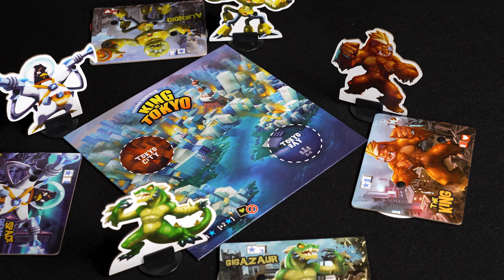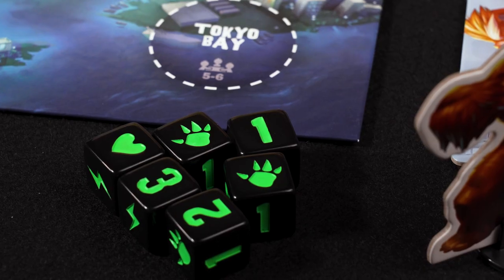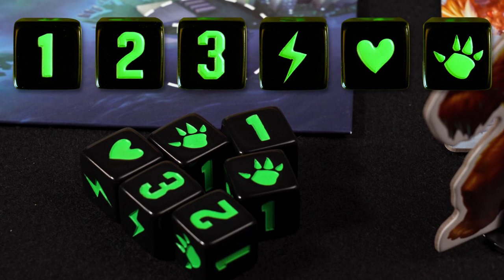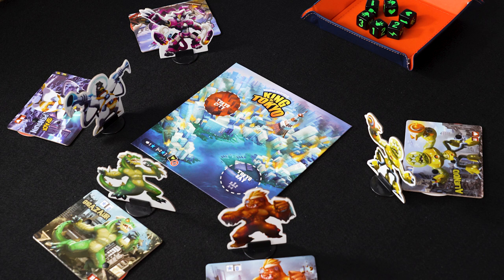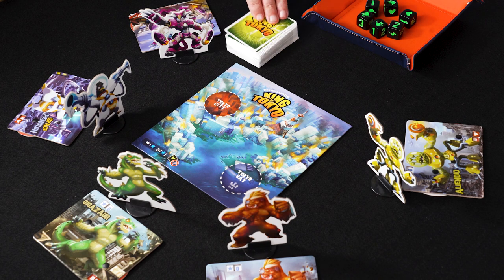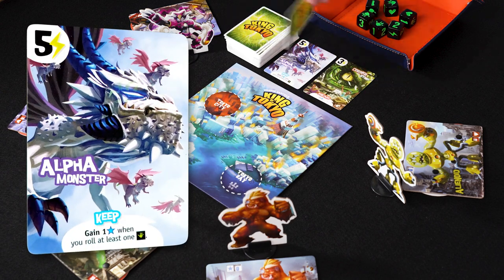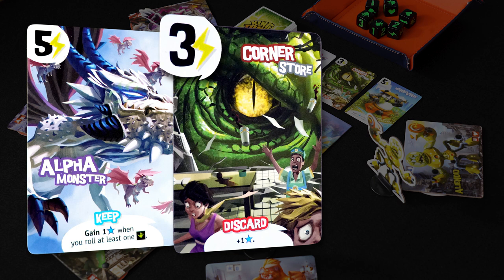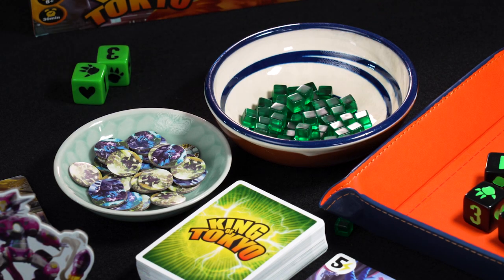Every monster starts outside of Tokyo. Get the dice ready at hand. The black dice are thrown every turn — you can gain victory points, energy cubes or life points, or you can smash and wound other monsters. The green dice are set aside for now. Power cards give you extra powers. Shuffle them and turn 3 open on the table. There are two types: cards that you keep face up in front of you until the end of the game, and cards that you immediately resolve and then discard. This is the cost in energy cubes that you pay to play them, and down here is the effect of the card. Form a pool of energy cubes and other tokens next to the board.